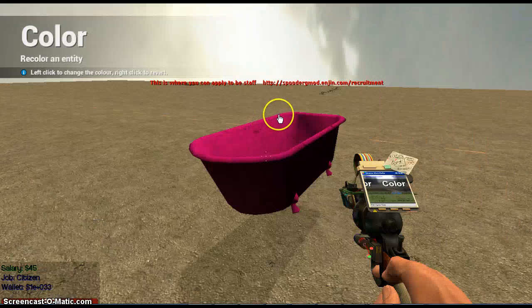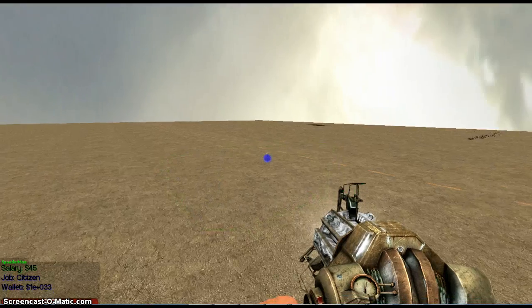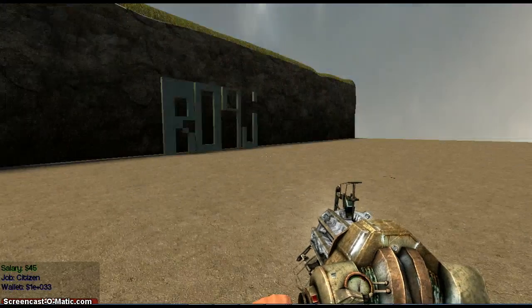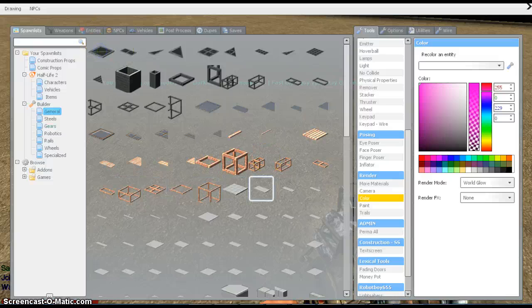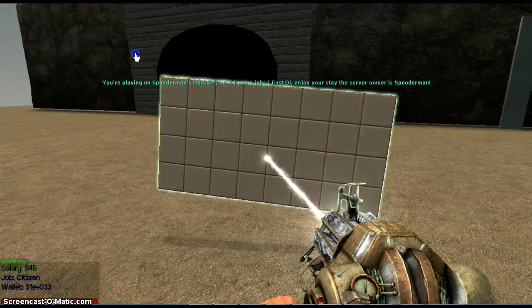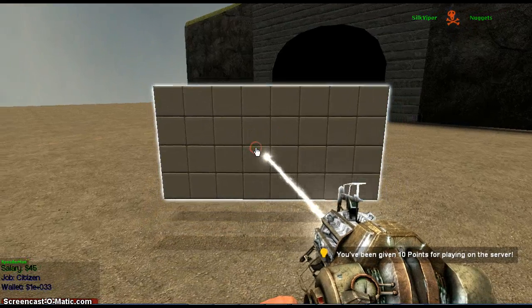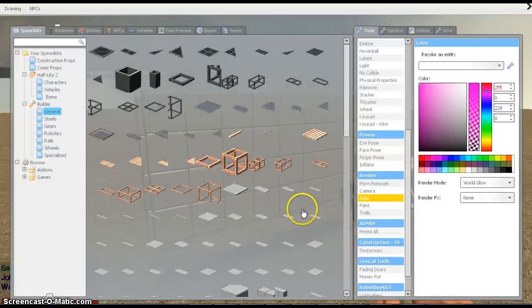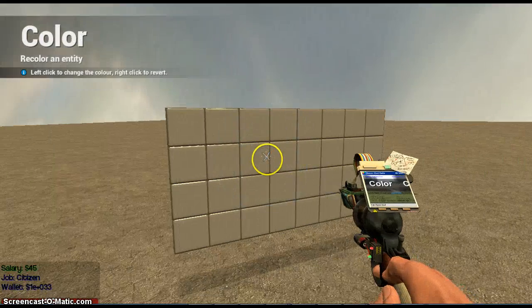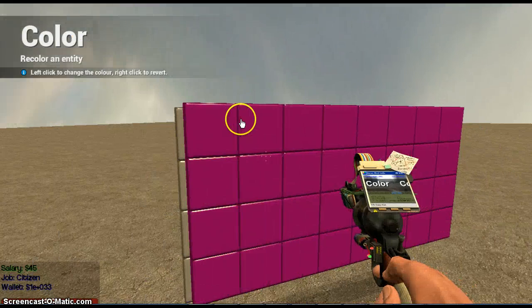Now that I have that working — if you're an admin and you want to block a model like this big prop, it's ghosted and won't spawn normally. If you want to blacklist it: hold C when it spawns, right-click like we did to disable collisions, and if you're an admin you can click 'Add to FPP blocked list' to do that.